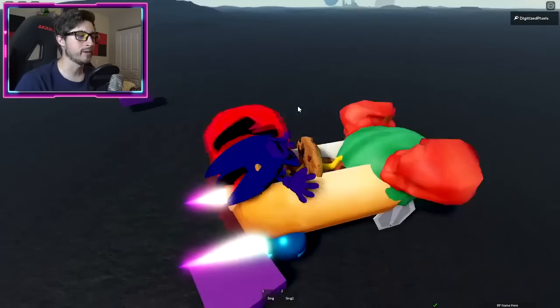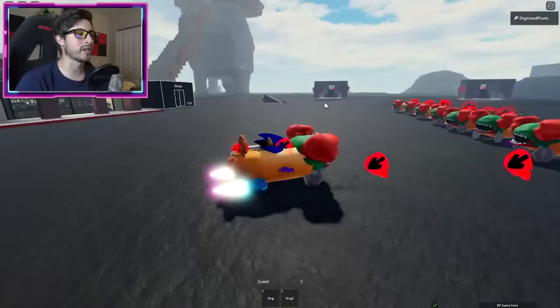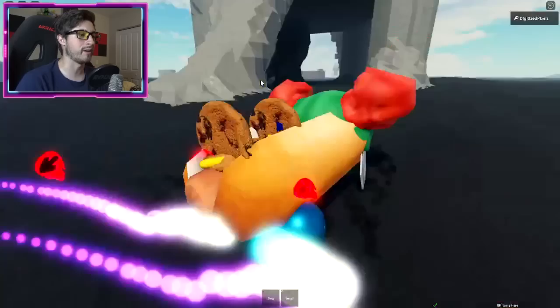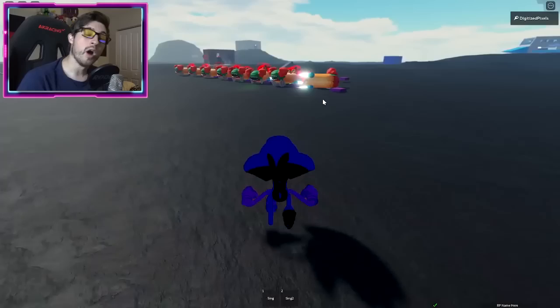Next up is the Dark Matter badge. Get into one of the cars — make sure you're in the driver's seat, not the passenger seat. Head over to the stone structure and go to the back side of it. There should be a ramp that takes you up to the top, or just park your car and head on up. The moment you enter inside the room you should get the Dark Matter badge — it's that easy.